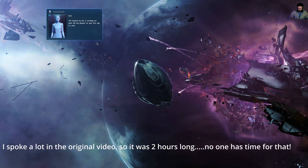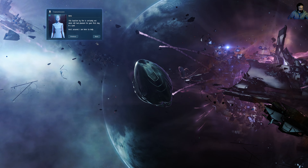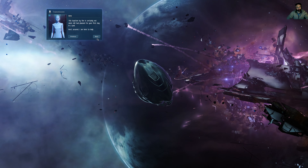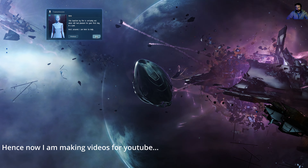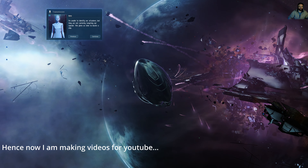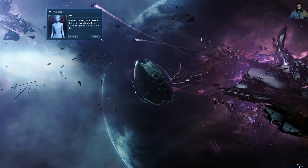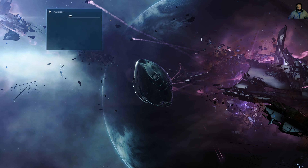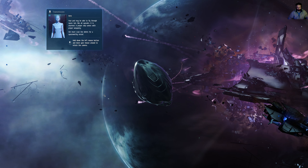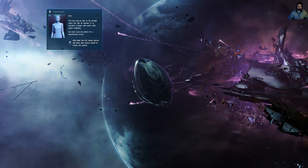This baptism by fire is certainly not what AIR had planned for your first day in a pod. Rest assured, I am here to help. I've had worse days at work. I'm unable to identify our attackers, but they are not currently targeting our capsule. This gives us time to locate a ship. Your pod may be able to fly through space, but like all capsules it is unarmed. A proper ship comes with proper weaponry. We must scan the debris for a space-worthy vessel.